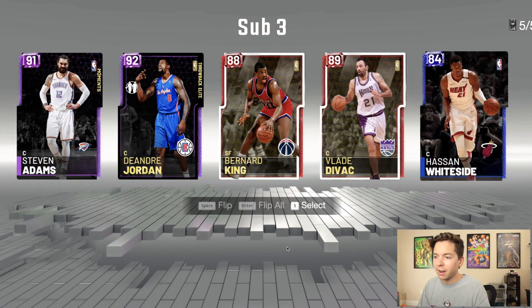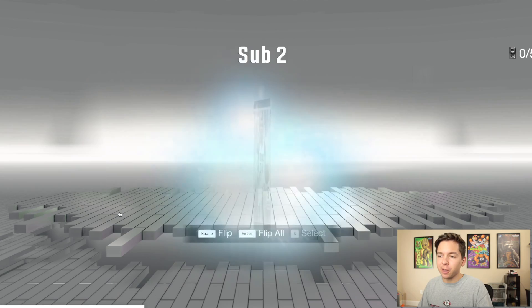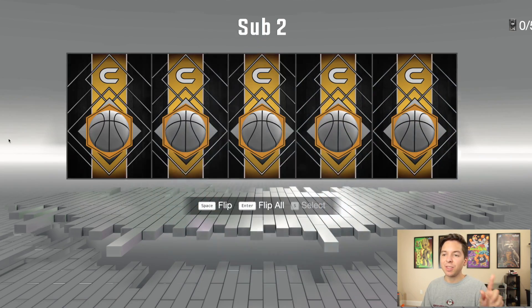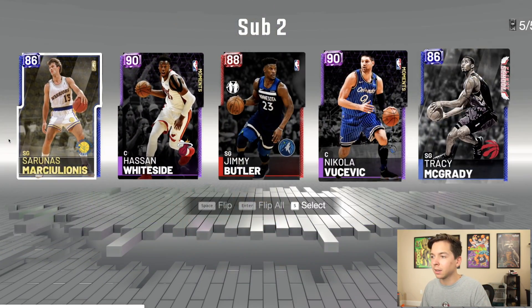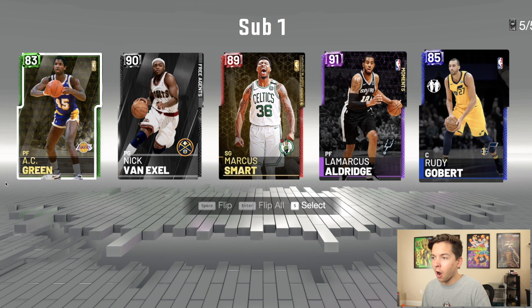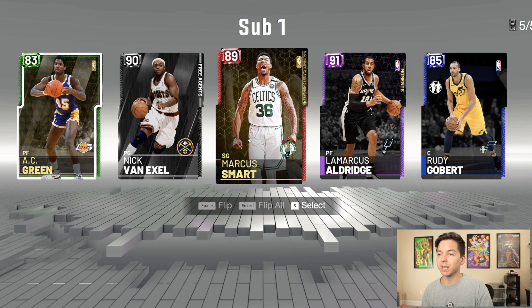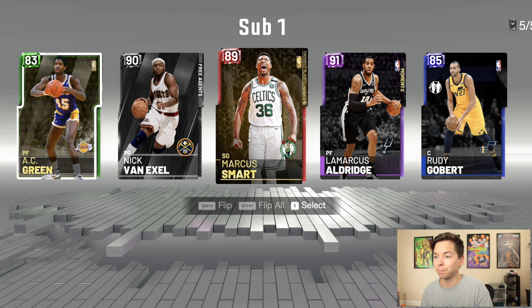We got pretty much straight centers right here. I want to go DeAndre Jordan because Lob City was lit, but I don't actually have that card and the auction house is broken, so we got to go Steven Adams. That is the heat that is about to come out of this pack — okay, I guess we'll go Vucevic, he was an all-star right? We need some guards. We got Ruby Marcus Smart — this card is actually amazing for a Ruby. Someone remind me to get him in no money spent.